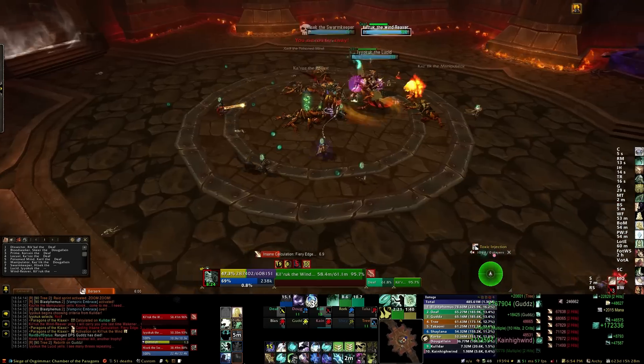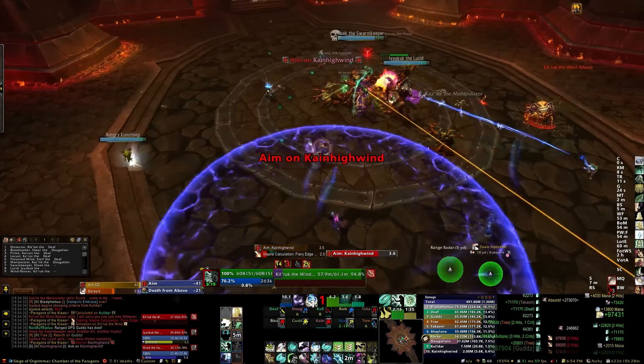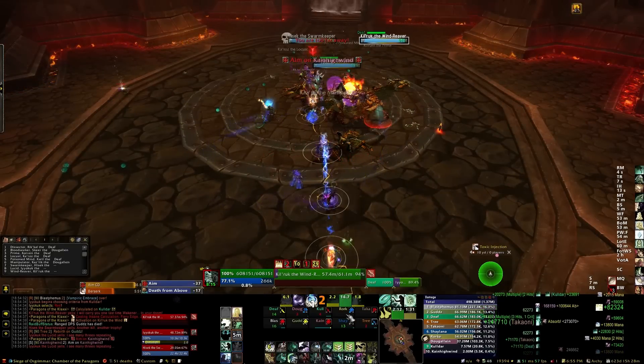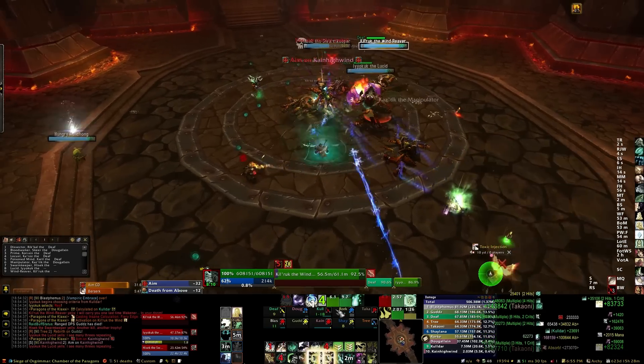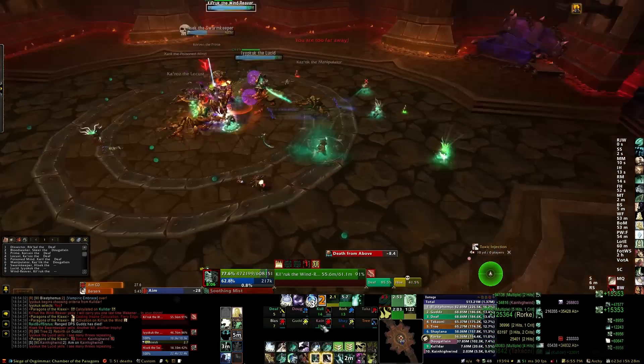Skir the Bloodseeker will use Bloodletting, which spawns two blood adds around random locations in the room. If these reach melee range of a Paragon, they will heal that Paragon. You can stun these blood adds, but ultimately your DPS should switch to them and kill them immediately when they're active.